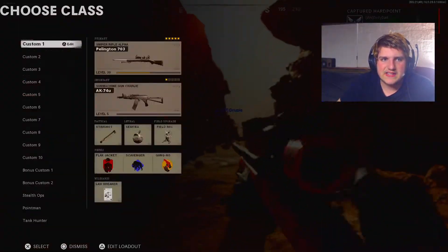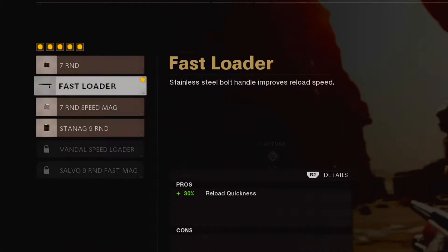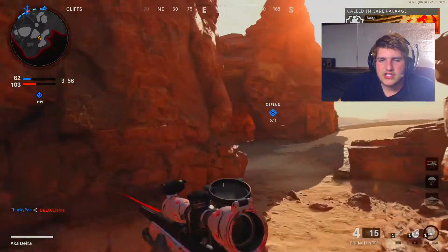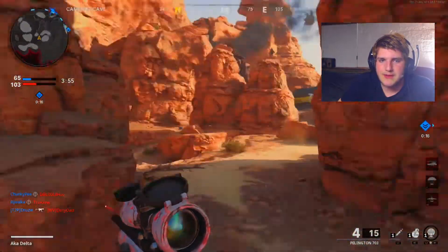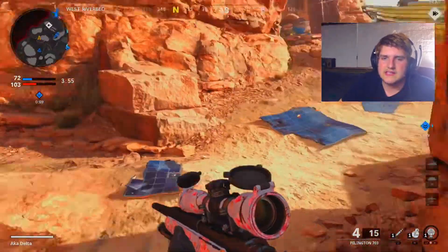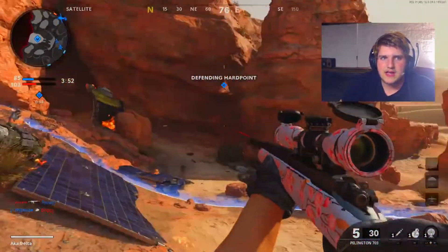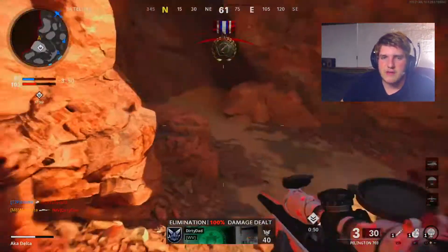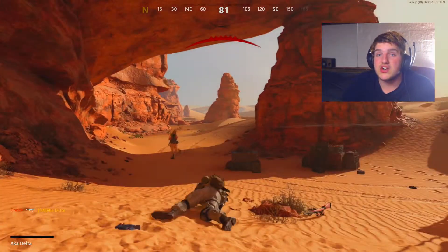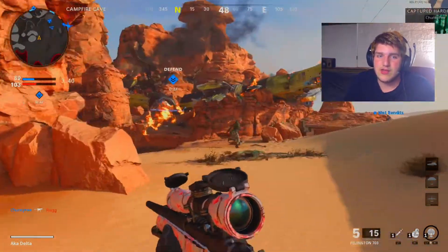I've been messing around with the settings on my Pellington. Currently I'm running the 25 inch barrel, the steady aim laser, the fast reloader magazine, the SASR jungle grip, and the marathon stock. Eventually I'm going to get the airborne attachment to ADS a lot faster, but the downside is it takes out a bullet from the Pellington's clip. So I'm going to have to use the 7 round magazine so there are no repercussions other than slightly slower reload times. Otherwise I'll be running around with 4 bullets and feeds are not going to happen with 4 bullets, I promise you.